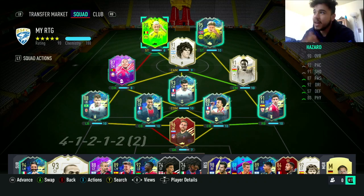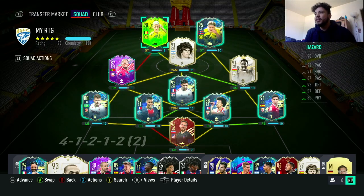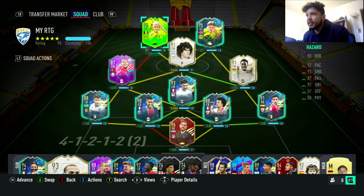Good morning everybody, welcome to the channel. Today I've got a player review on Thorgan Hazard — Eden Hazard's brother. This new promo looks pretty sick, I really like the card design and the colors, it really pops. The promo works by their nation — depending on how many games they win, the card upgrades. Win three games, you get a plus-two upgrade; win four, a plus-one; win five, another upgrade; and on the sixth win, you get a five-star weak foot and skill move upgrade.